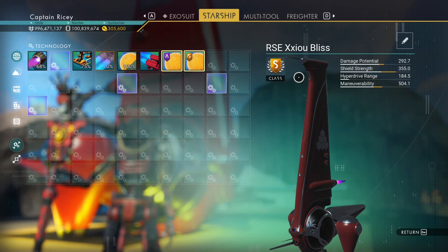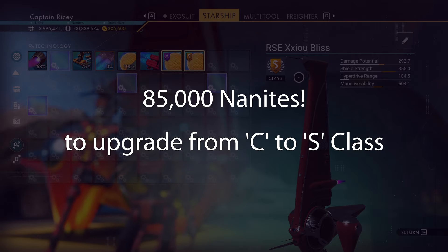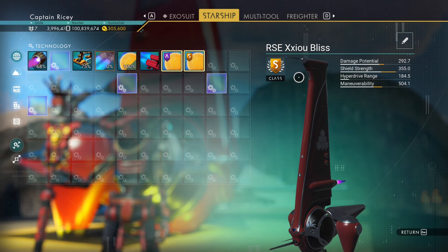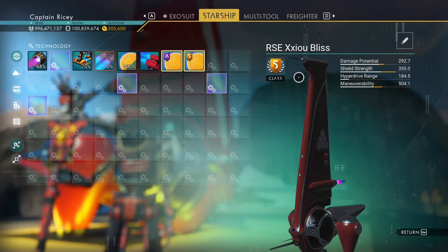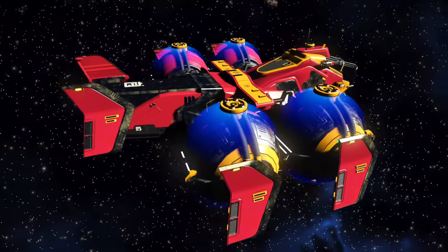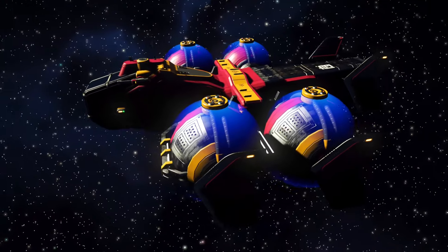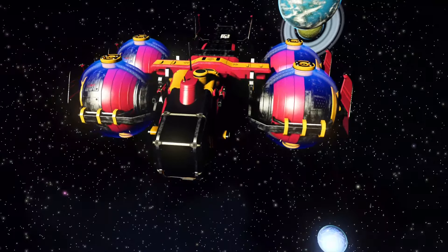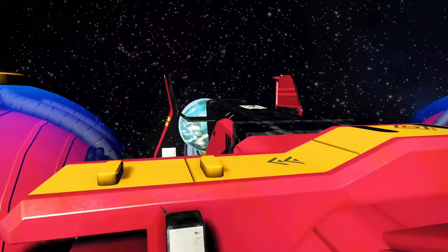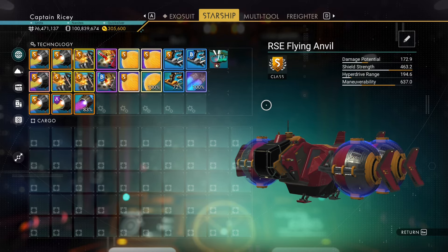The class of a ship can be upgraded with nanites — you'll need a lot, mind you. But if you do have a lot, it's sometimes better, because of the original base stat percentage, to buy a lower-class ship and upgrade it. Ships also have three tiers of inventory — T1, T2, and T3 — and the base number of slots increases depending on the ship type. For example, an S-class T3 hauler can be found with up to 48 cargo slots out in the wild.